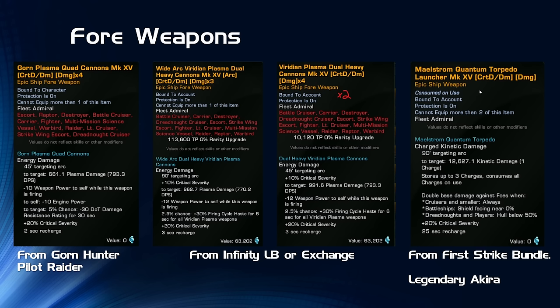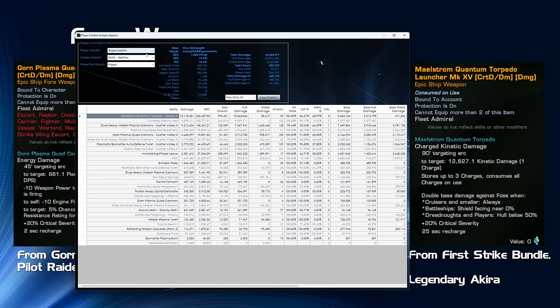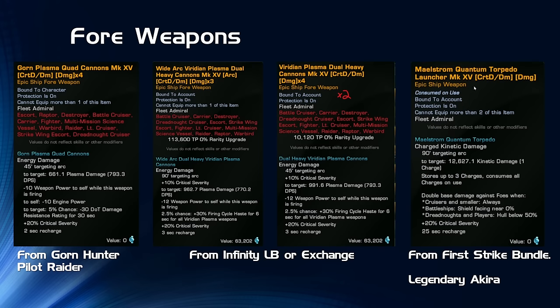The last forward weapon is the Maelstrom Quantum Torpedo. Some of you may think you'd want another Plasma cannon for more trait procs, but the Maelstrom is capable of giving such a large burst of damage that the trade-off is actually worth it. In the runs I was doing, the Maelstrom Torpedo was quite often the top damage source on my build — doing the damage of about three dual heavy cannons. So yes, you get a little less from Complex Plasma Fires, but the Maelstrom's burst damage spike makes up for it.